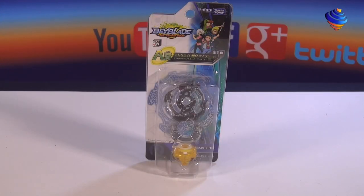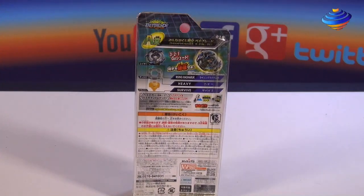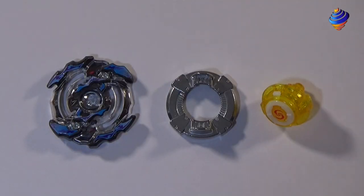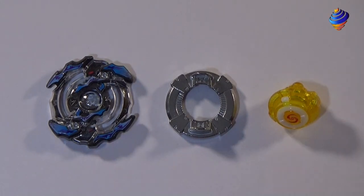For prize A, we got Rising Ragnarok Heavy Survive in the dark blue version. It's basically a variation of the Rising Ragnarok layer — the dark blue version. The parts on the bottom aren't really new; they're the same parts from the original Ragnarok Heavy Survive. The layer is Rising Ragnarok, the disc is Heavy, and the driver is Survive. The layer has dark blue and purple colors with a black layer — it looks pretty cool. More for collectible purposes if you ever get this.